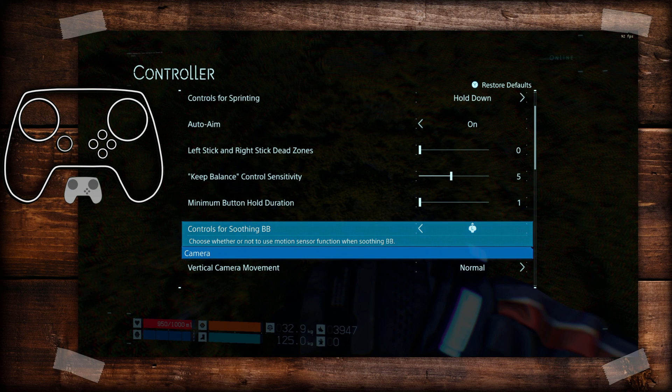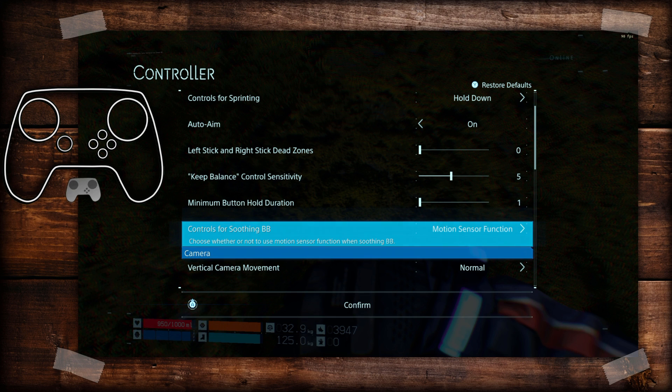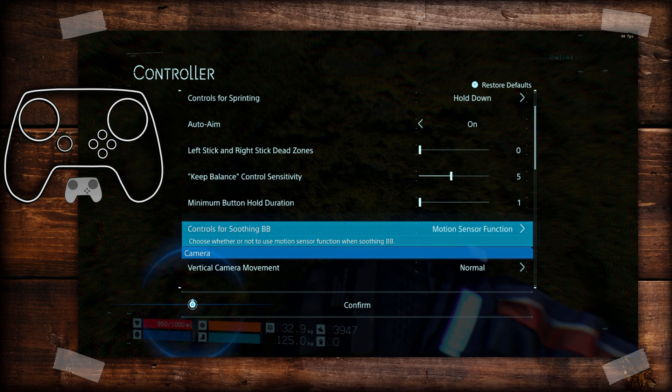The other thing is if you are using the Steam input API, you can use gyro for soothing BB — you just switch it to that and that should work for you. I can't use that; I'm bypassing the Steam input API because I'm having particular seemingly exclusive-to-me issues. So far that gyro function is the only exclusive thing you're getting from using the Steam input API.